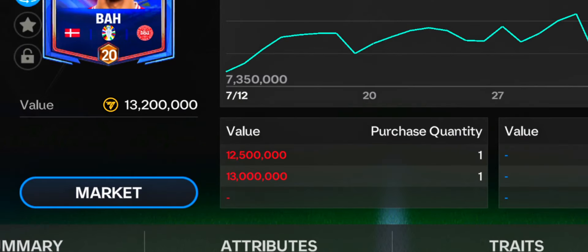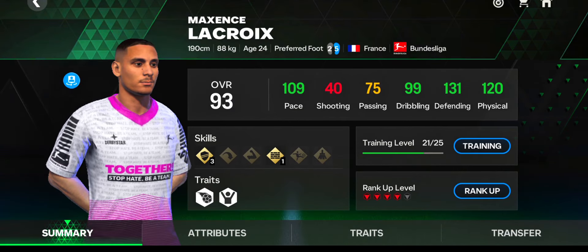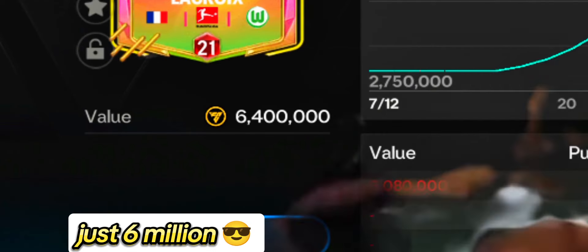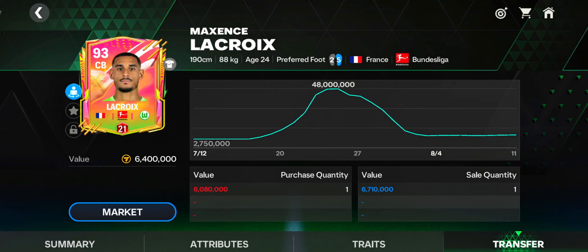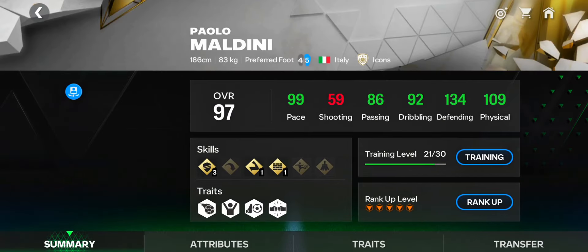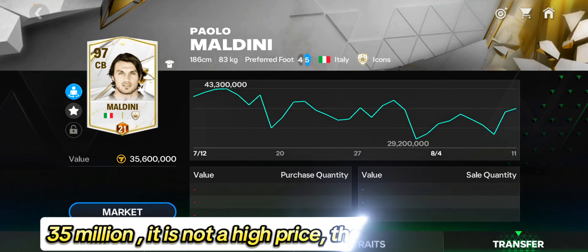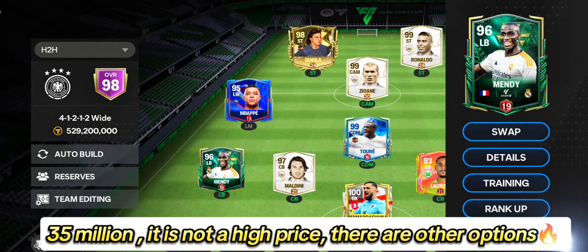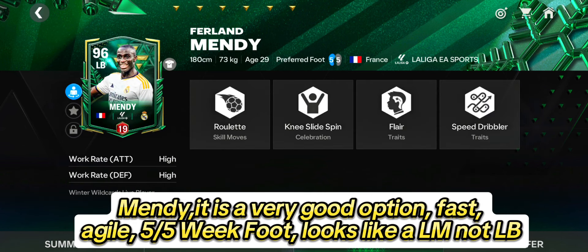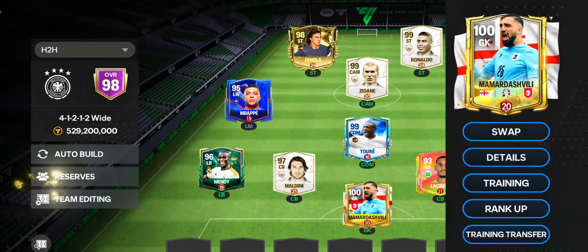The best CB: high speed, strong, perfect at a low budget — just 6 million. Maldini is the perfect pair for any defender at 35 million, not a high price. There are other options — Mendy is a very good option: fast, agile, five-star weak foot, looks like an LM not an LB.